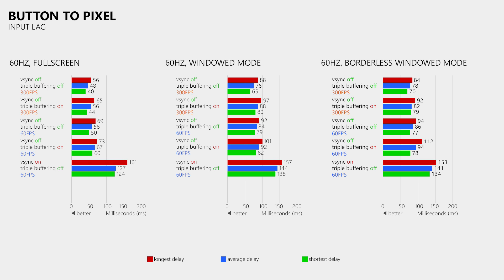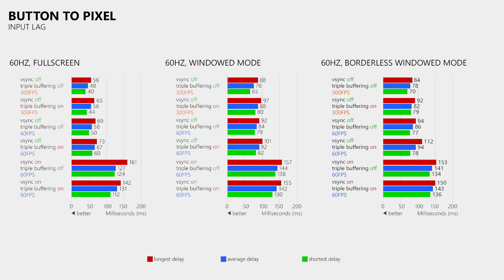Where things then start to look a bit different is when you enable vSync. Now there is next to no difference between triple buffering on and off, and the difference between fullscreen and windowed mode as well as borderless windowed mode is much smaller than without vSync. But we got more than 120ms of input lag now. So what can we learn from these results? Windowed mode and borderless windowed mode decrease the responsiveness of the game as they increase the input or button to pixel lag. Triple buffering has a very small impact on the responsiveness of the game while it helps to prevent the tearing issue. And vSync should be avoided as it drastically limits your frame rate and introduces a lot of input lag.